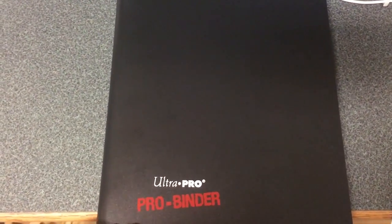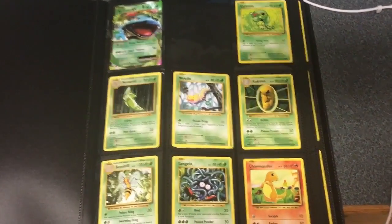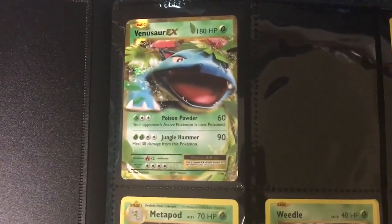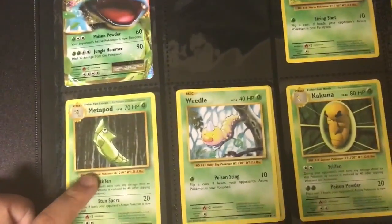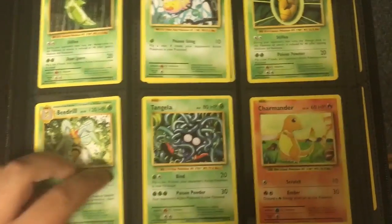I'll show you my Evolutions series first because that's what's first in my binder. On the first page, I have Venasaurus X with 180 HP, Poison Powder, and Jungle Hammer. I have Caterpie — I'm missing one here, you can tell — Metapod, Weedle, Kakuna, Beedrill, Tangela, and Charmander.